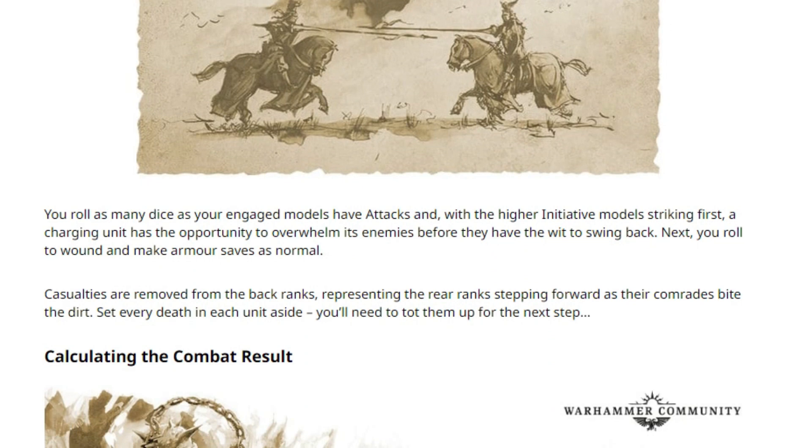You roll as many dice as your engaged models have attacks, with higher-initiative models striking first, and a charging unit has the opportunity to overwhelm its enemies before they can swing back. Next, you roll to wound and make armor saves as normal — that hasn't changed at all. Casualties are removed from the back ranks, representing the rear ranks stepping forward as their comrades fall. Set every death in each unit aside — you'll need them for the next step.